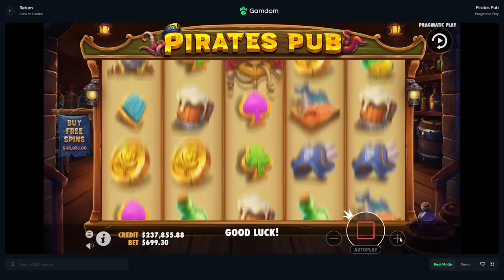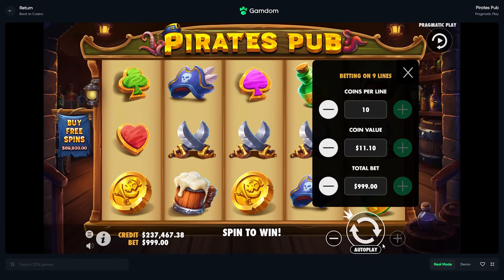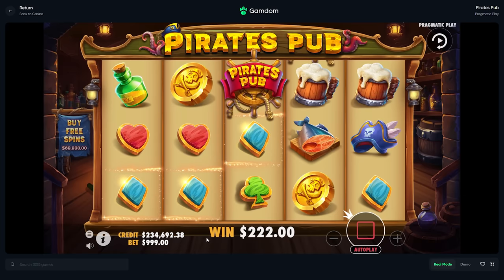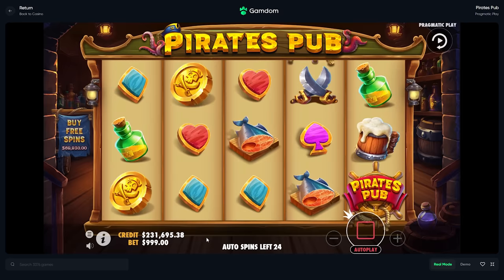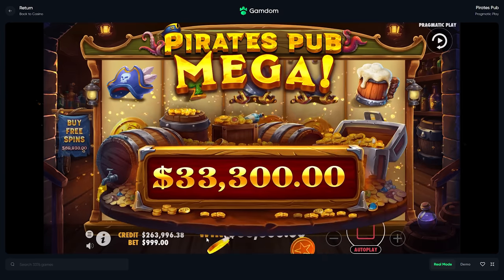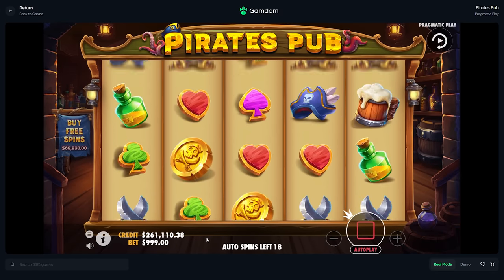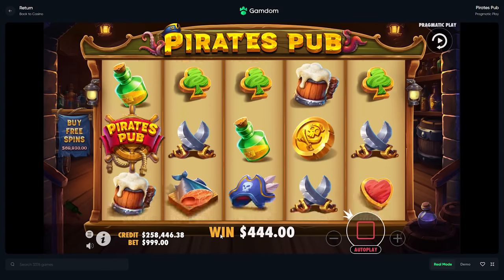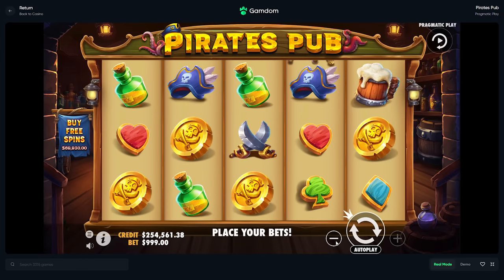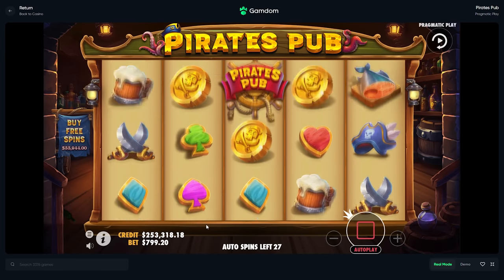We're going to see if there's a bonus hiding in here. In the base game — is that 45k? That's 33k — all the spins covered right there. I'm going to turbo through a few of these, down to 10, and then we're going to take down the bet to 800s and give it 30. Then we're going to do a big big buy.